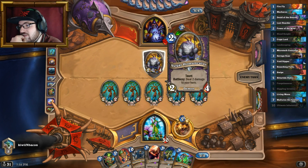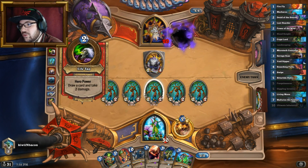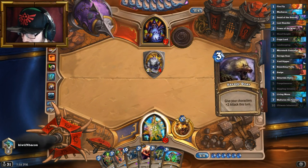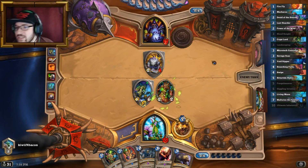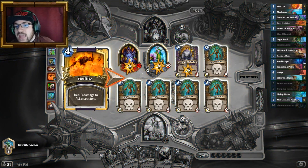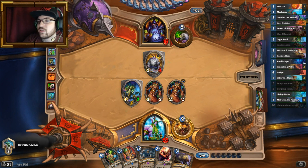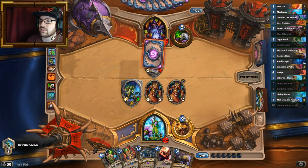Living Mana is more interesting here because I don't have to waste a Giggling Inventor. With the Divine Shields on the Giggling Inventor I can just attack a little bit, force him to do some trades — or not. He could just play Crypt Lord and Landscaping, and we always have some extra things to play, which is very nice. I'm actually happy that he gave everything back to me — the fact that he killed them on his turn meant I had some mana to play with.